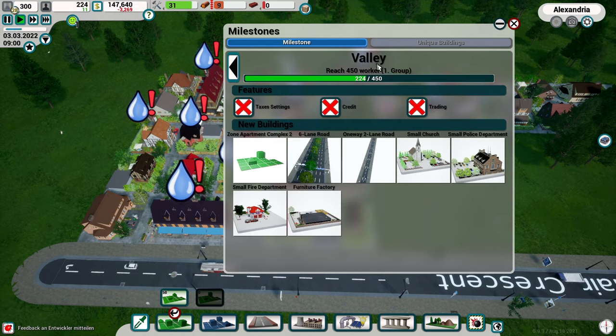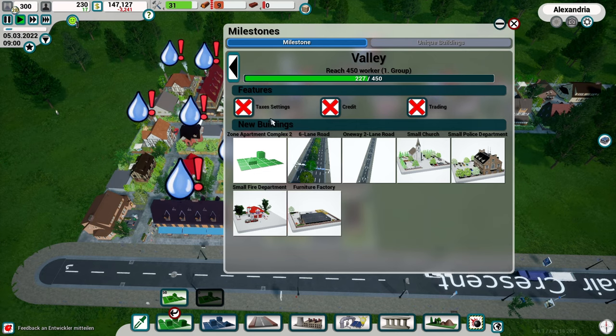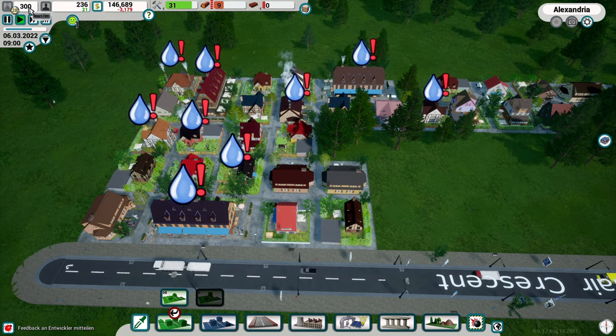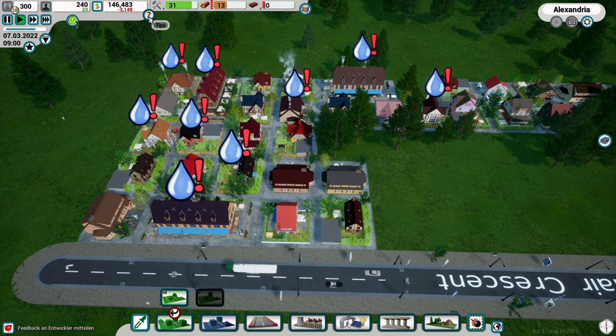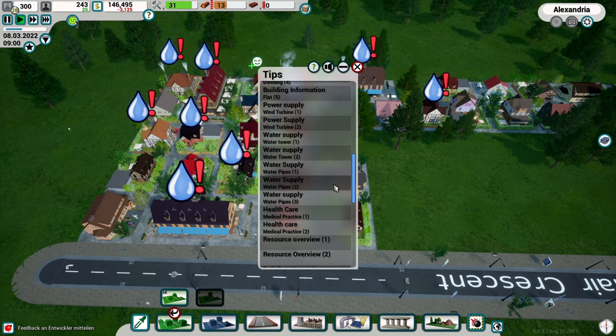Looking at the next milestone - our population is at 224, and it shows 225 here, so we're very close. Once we hit 450 we'll reach the next milestone, which unlocks: fire department, furniture factory, apartment complex two, six-lane road, one-way two-lane road, small church, and small police department - very cool! There are milestones based on population, and research points seem to be something separate. You need to build a research institution to unlock research upgrades.